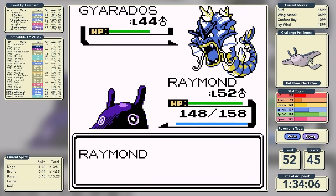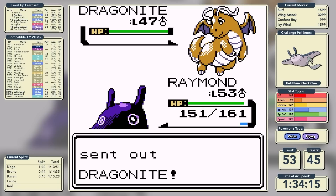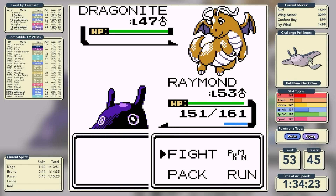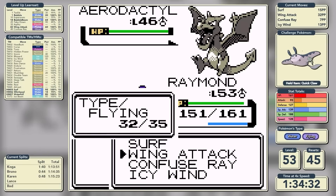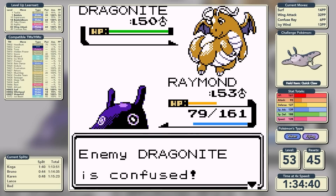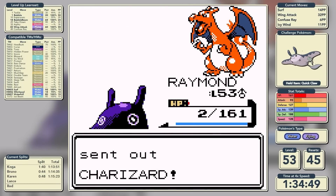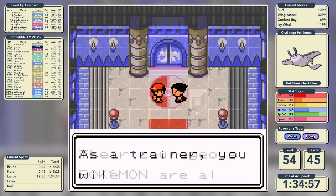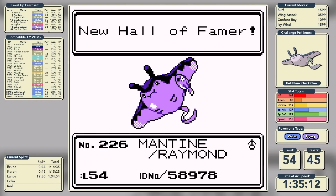On yet another attempt, Mantine confuses the first Dragonite and knocks it out with Icy Wind, then does exactly the same against the second Dragonite - it hurts itself in confusion and that takes Icy Wind into one-shot range. Aerodactyl outspeeds and Rock Slides, we flinch, but our Quick Claw activates on turn two and we knock it out in one shot. We confuse the final Dragonite as Hyper Beam leaves us on two HP. We use Icy Wind to take it into the yellow, and it must recharge so it cannot heal. That just leaves Charizard - we outspeed and Surf for a one-shot. Lance finally defeated in a time of 1 hour, 34 minutes, and 54 seconds.